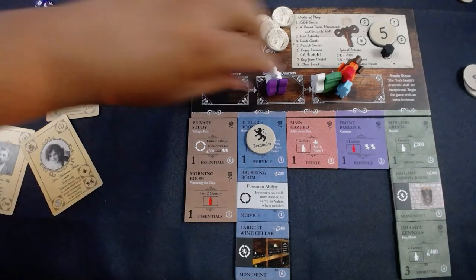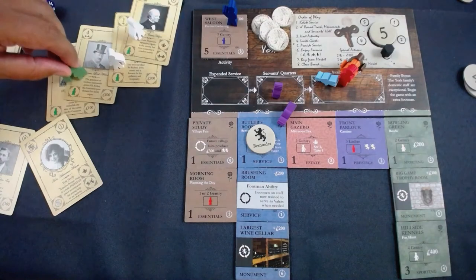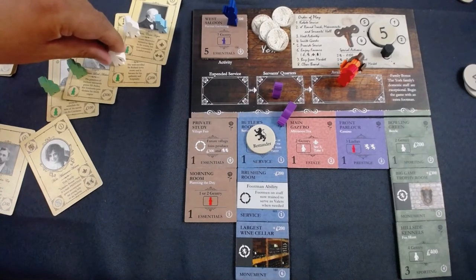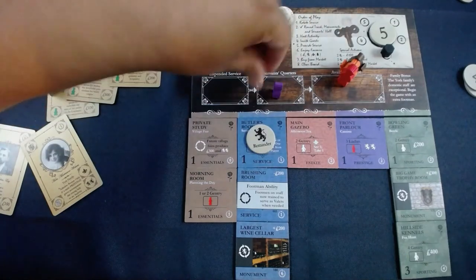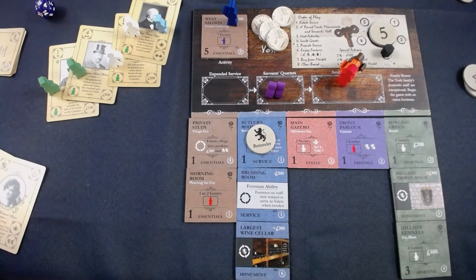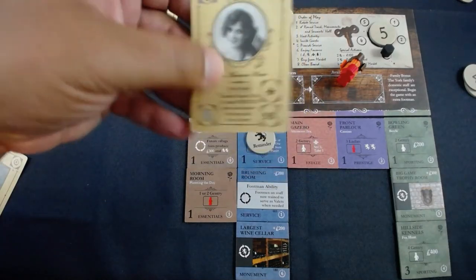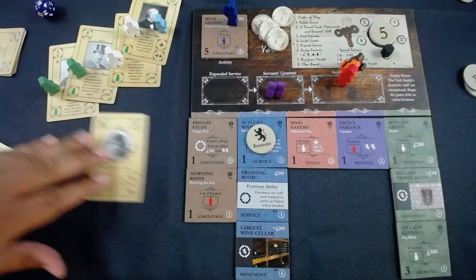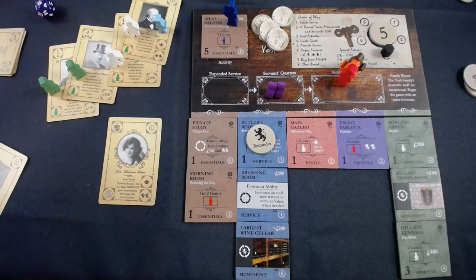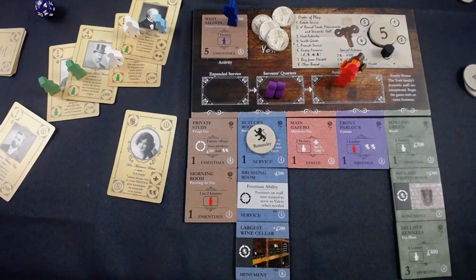Four valets plus the hall boy — bringing some more lemonade for the gentlemen, shining more shoes. I have three more people including a family member who gives me a prestige guest and two reputation if I bring a prestige male guest, which is right there — the grandson of lowborn merchants who've risen high and wants to court my viscountess. Two more guests to go.